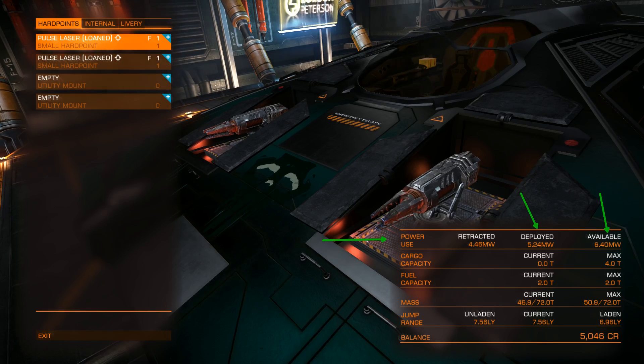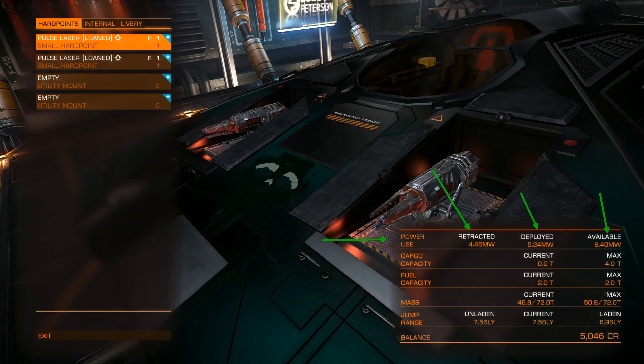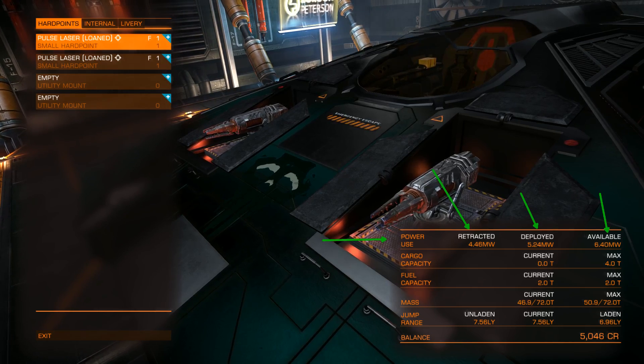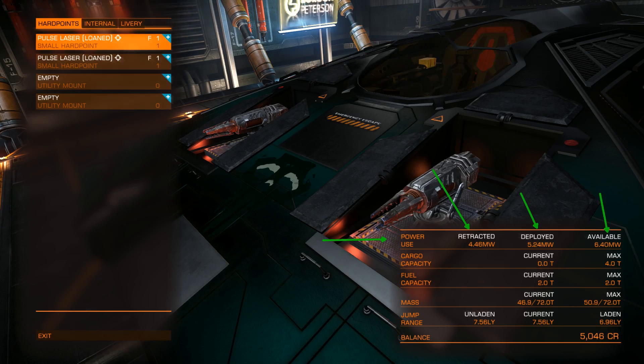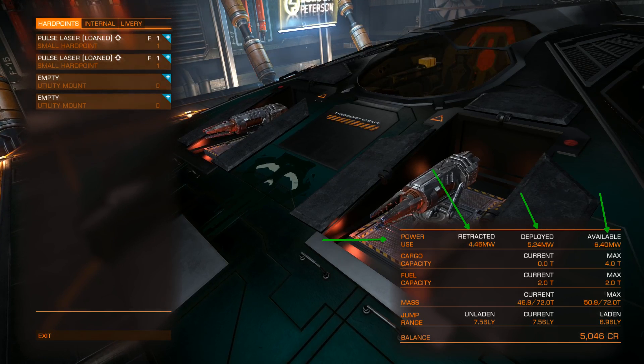The 'Deployed' value shows how much power you are consuming when your weapons are deployed, and 'Retracted' shows how much power you use when your weapons are retracted. Keep in mind that neither the retracted nor the deployed numbers can exceed your total availability. If you go outside the retracted limit, you can't go anywhere — you have to shut down ship systems just to fly.